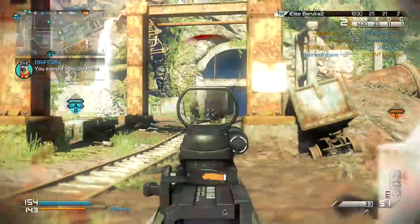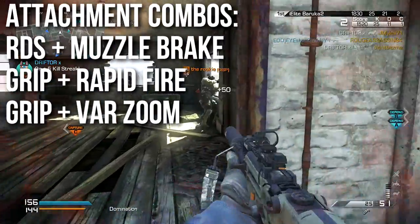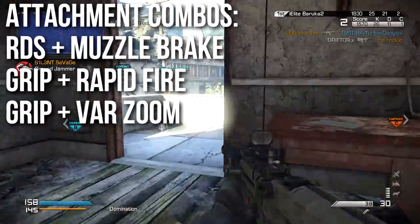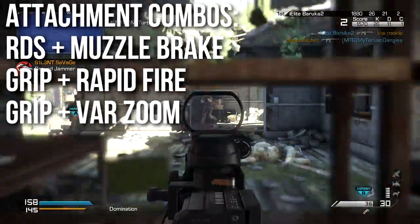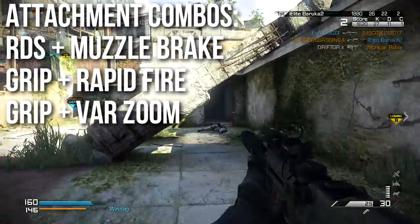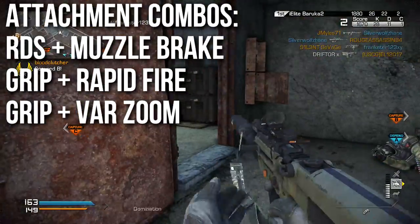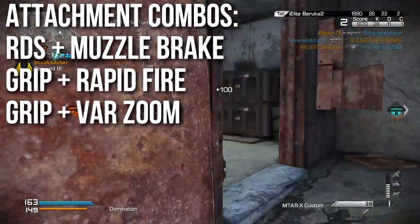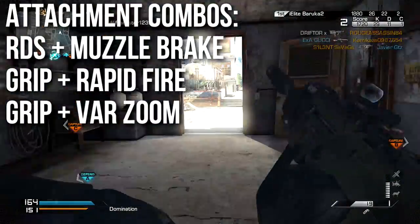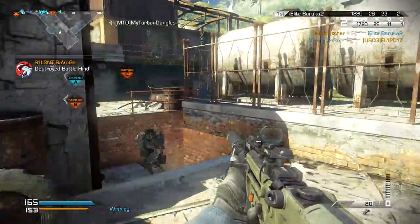For my MLG setup, my favorite, it would be Red Dot Sight and Muzzle Brake. The iron sights are pretty bad, so the Red Dot Sight is beautiful — it's simple and it works at all ranges. The Muzzle Brake gives me extra range on my three-shot kill range, which keeps it competitive. There's another variation you can do with grip and rapid fire. You have to deal with the iron sights, but the grip more or less cancels out the negative effects of rapid fire, and you're able to shoot very accurately and very quickly. If you can work the iron sights well, you'll love this setup — it makes it a very, very dangerous weapon. And even if you can't, you can hipfire people and use the iron sights at the right ranges and tear them up pretty good.